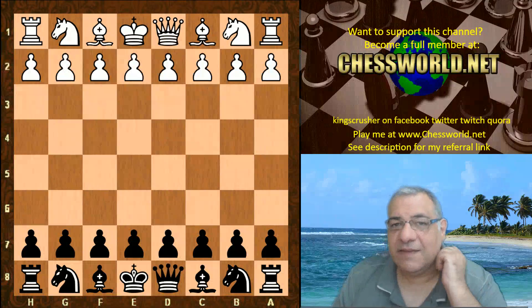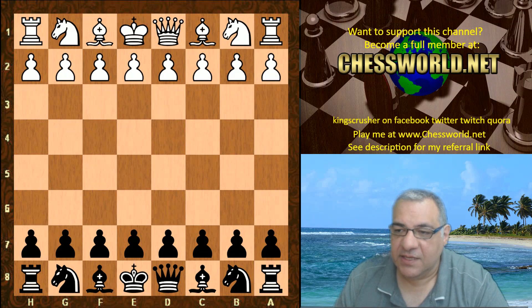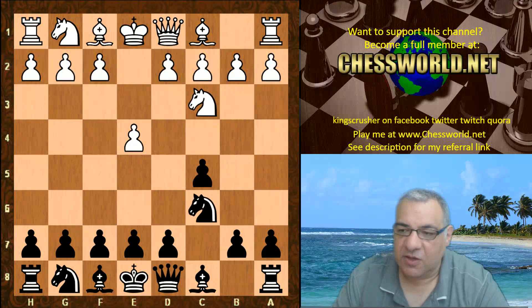Let's have a look at the fascinating encounter: Ethereal against Leela in TCEC Season 13, Round 3. e4 from Ethereal — this is the starting position for both sides to explore, so that's the book move.